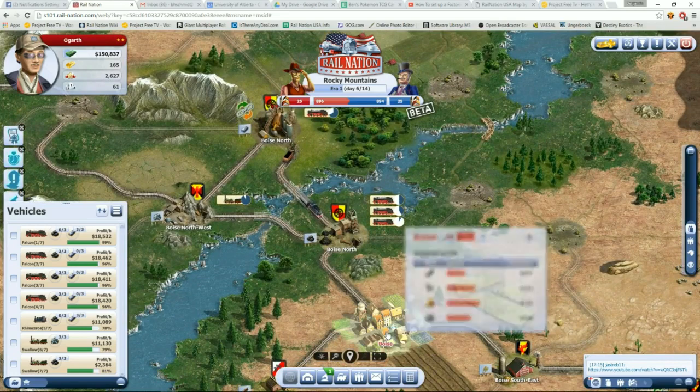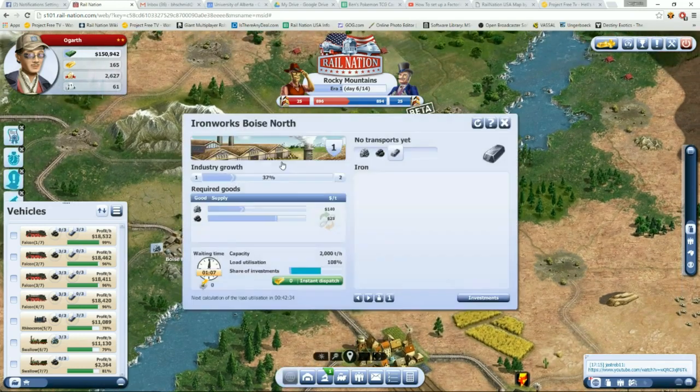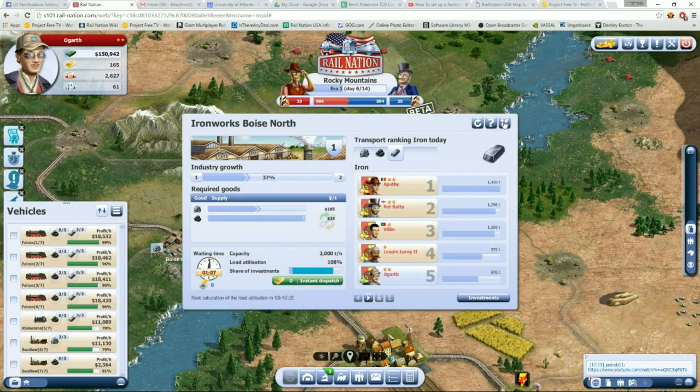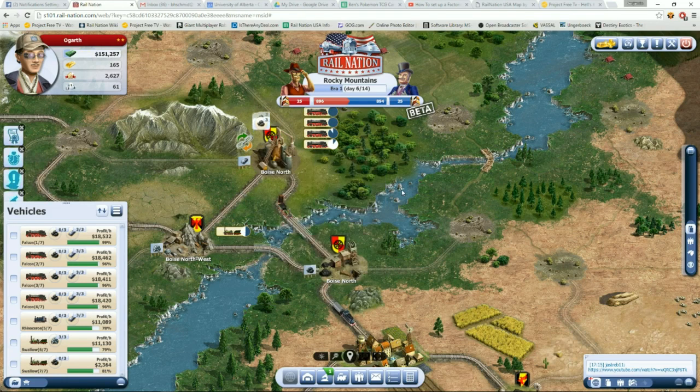So those are the basics. You want to get these numbers up — to do that you need to run goods to the city. Anything that has required goods in the industry, make sure you're running integration and pay attention to the numbers. I'm actually going to be moving some of my trains so I'm hauling more iron ore to bring down our total wait time on iron. Integration, integration, integration — and don't fight. Play nice with all your teams, get to know everybody in the city and work together. That is the only way that you can do well in this game.